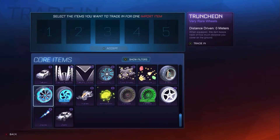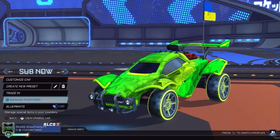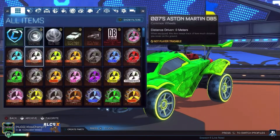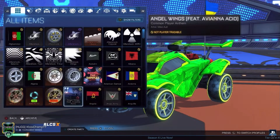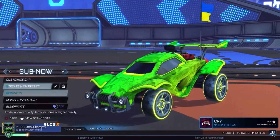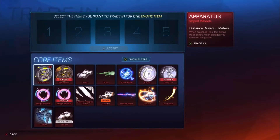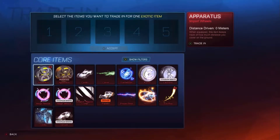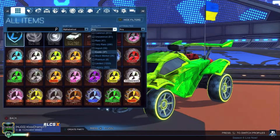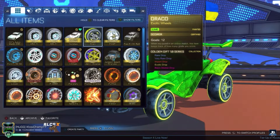We've got a ton to get through. I'm going to archive a little bit of it. We do have the Anodized Pearl — I don't want to be trading those up. I did buy them for 30 each, but they sell for like 150 each, so I'm not going to be trading those up. We will actually be able to get some black markets today, which is pretty cool. And I think I've only got one exotic right now that can be traded up, and I do believe that is the Draco.